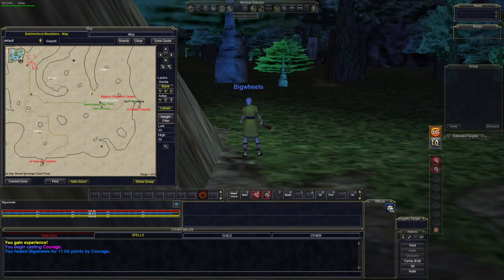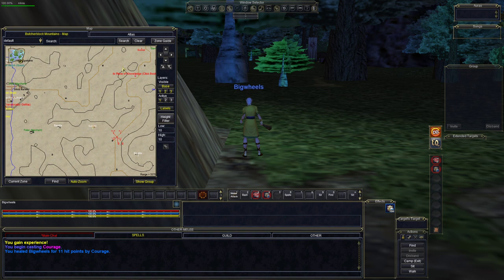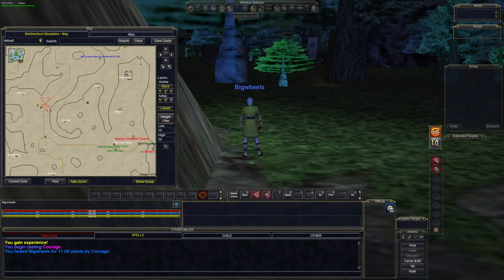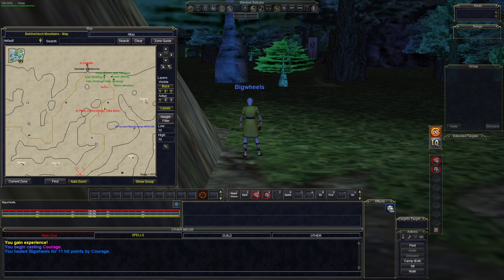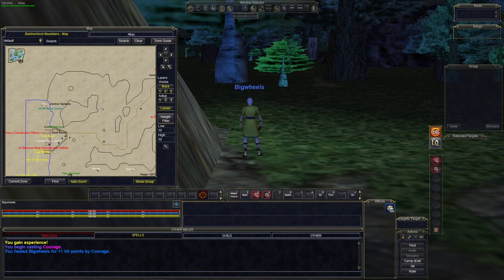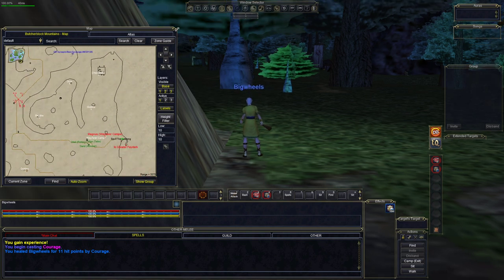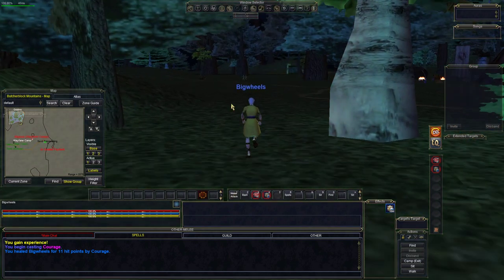Let's pop the labels and enlarge the map. Our goal is to stay on the road, heading up this way. Watch out for bandits and goblins, and cut across over here. The tricky spots along the road include goblins, and up here near where the Plane of Knowledge book should be is a safer area. The next spot to watch out for is near the docks, where high-level goblins occasionally pop up. Guards do kill them, but I'll show you how to go around safely so you don't get bushwhacked.